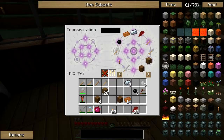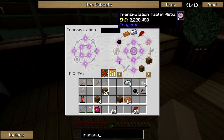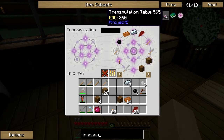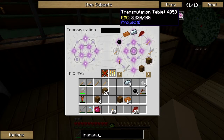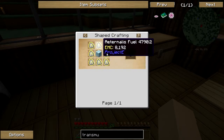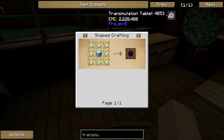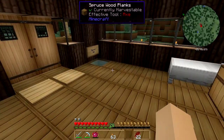That's basically everything you need to know about the transportation table for now. The upgrade version is the Transmutation Tablet. There are two kinds: the transportation table which I just made, and the tablet. The tablet costs around 2.2 million EMC, which makes it really really expensive. It requires dark matter blocks and many different things. The tablet is actually a portable version — you can bring it wherever you want to go, whereas the table has to be placed on the ground.